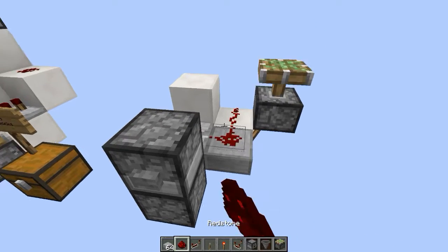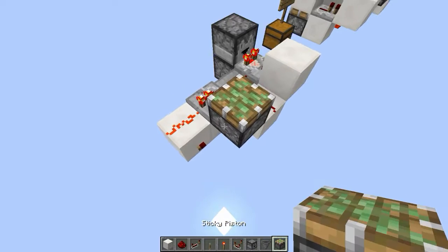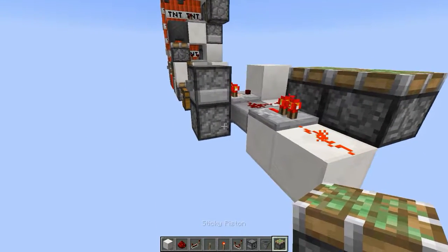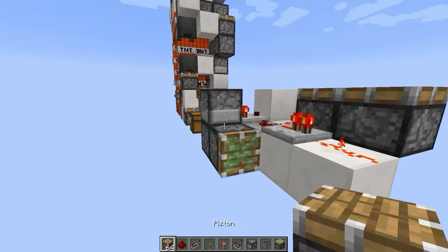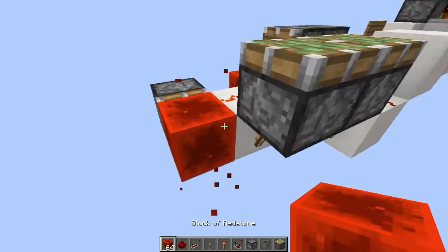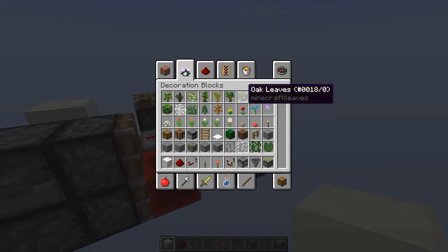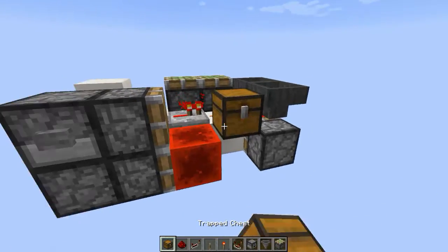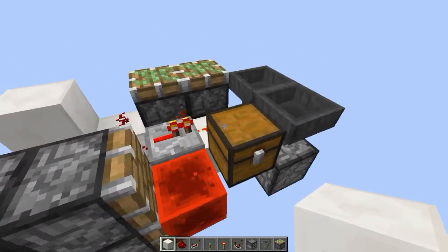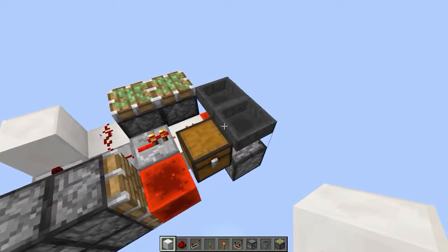Then we need a stone slab right here, a repeater and another redstone torch for the second piston down here. We need a sticky piston here and a normal piston right here to update it. Put a redstone block here and right here. Then put a hopper-hopper setup right there. You will also need a trap chest to redirect this redstone — but make sure to never open it because it touches the TNT and if you open it everything will blow up. So that's just something you have to be careful about.